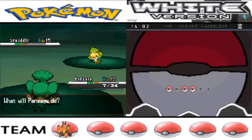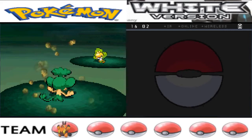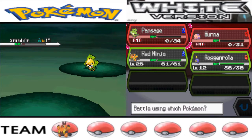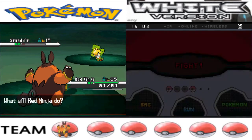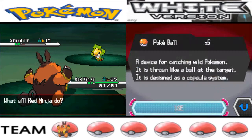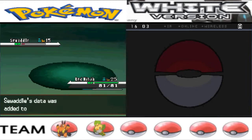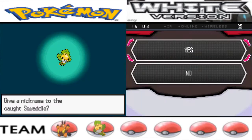I saw green and immediately thought Grass — Swaddle is using Bug Bite on me, which is super effective on Pansage. I wasn't even holding the Chesto Berry. I wasn't paying attention, so throwing this Pokeball at it — it's in red health at level 15 — and there we go! Swaddle was caught.